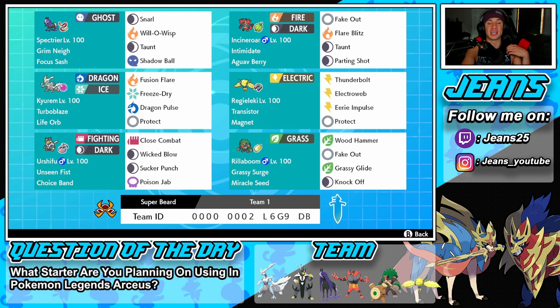To kick things off with this squad, we have Spectrier over here — not Calyrex, just the horse — Shadow Horse Spectrier with Grim Neigh ability and Focus Sash as item. This amazing support moveset: Snarl for special attack drop, Will-O-Wisp for burns and physical attack drop, Taunt for support, and Shadow Ball for our only STAB move.